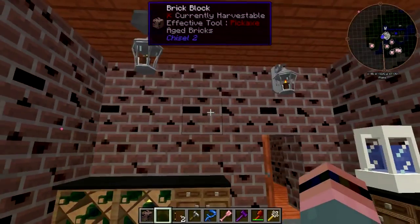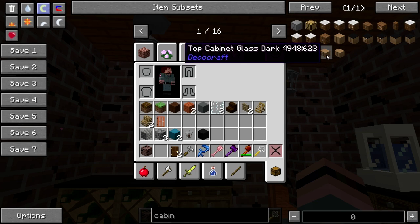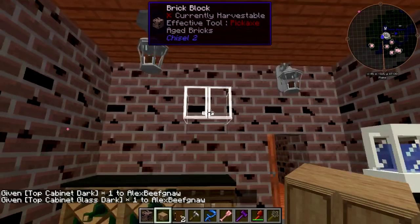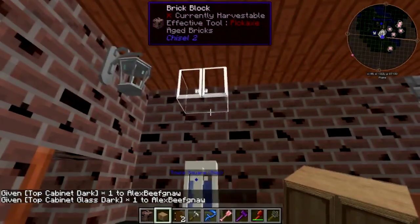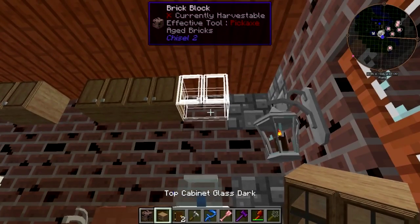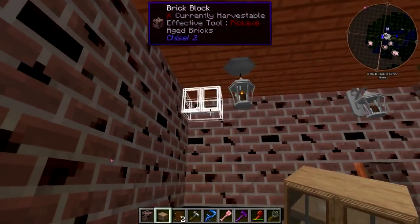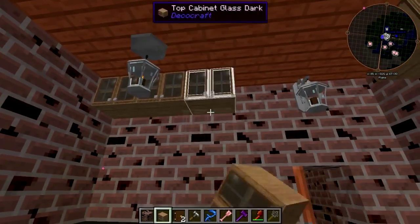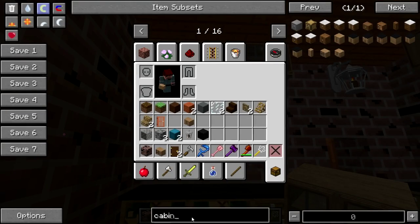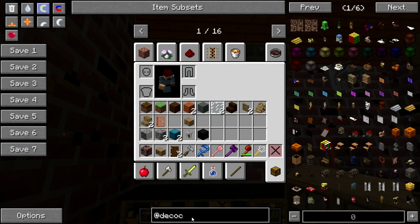What about upper cabinets? Those are a thing! Top cabinet dark, top cabinet glass dark. Okay, cool. I can't smell — there we go. There's some other kitchen greeblies I want to put up here.